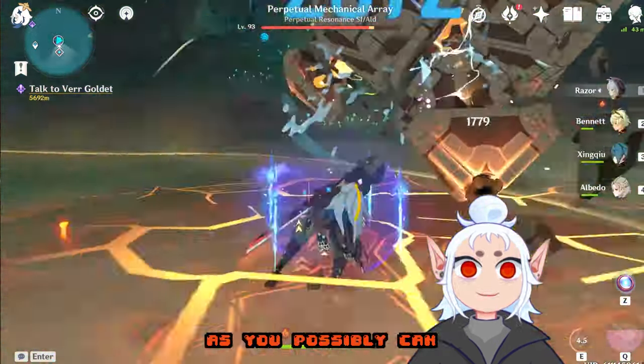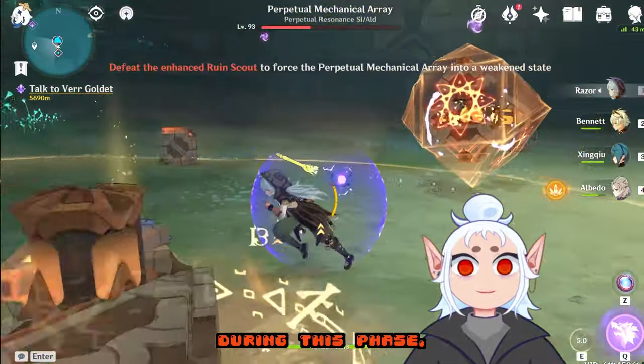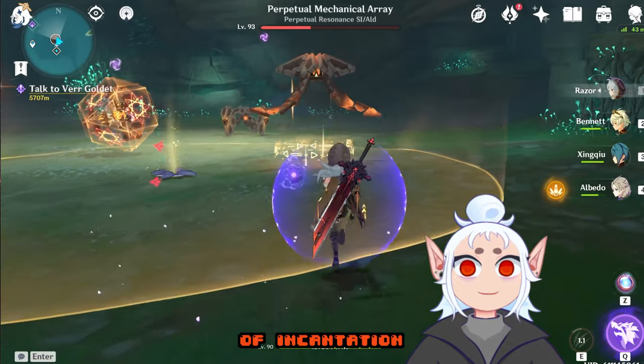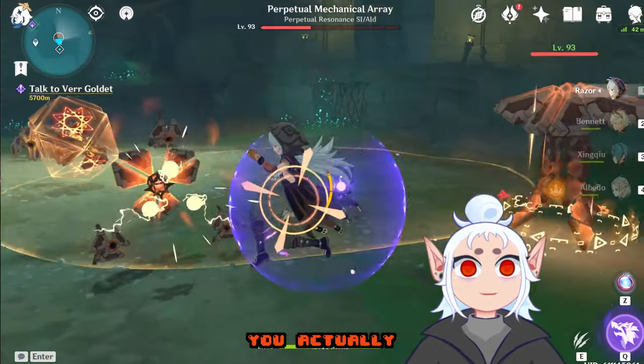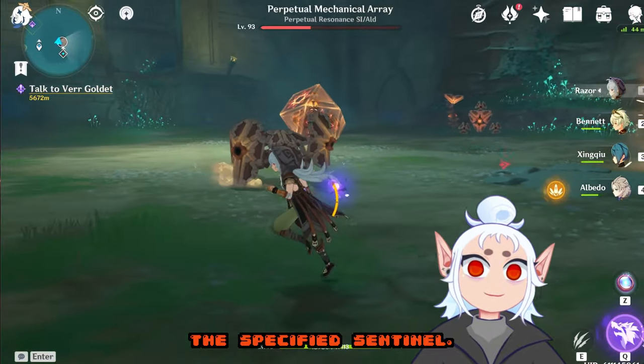For this part just do as much damage as you possibly can before it changes phases. Normally during this phase you would attack the sentinel that has the type of incantation ring around it to end the phase and weaken the boss, but for this achievement you actually want to wait out the entire phase without defeating the specified sentinel.